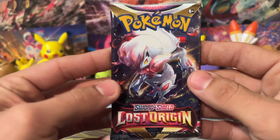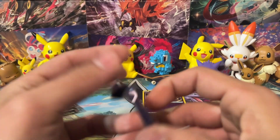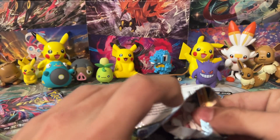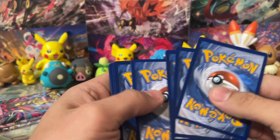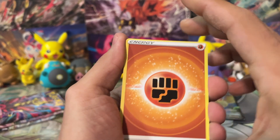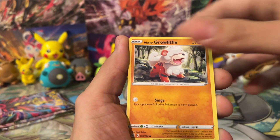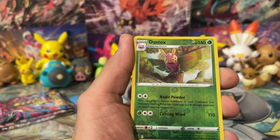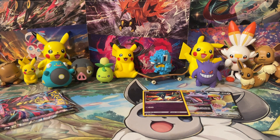Next pack of Lost Origin. We got Hisuian Growlith, Lickitung, Slugma, Clefairy, Aipom, the reverse of Dustox, and another Dustox. You know what? If it weren't my luck. Let's go ahead and dig into our next pack - three packs remaining. Let me know what you guys think about the newest set, Stellar Crown. There's a bunch of new sets already being teased for slated release here very soon as well. What do you guys think about Lost Origin as a set? You guys miss Sword and Shield? I kind of miss Sword and Shield - it was pretty fun, especially towards the late end. But Scarlet and Violet is clearly the better era just for the amount of awesome hits you can get and the crazy cool artworks in these sets.